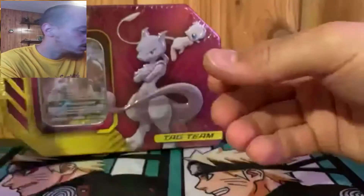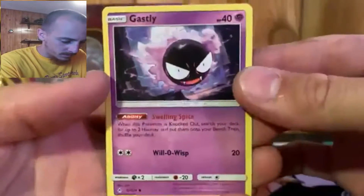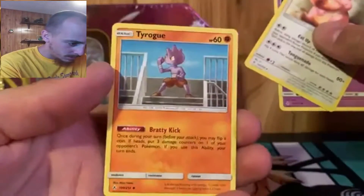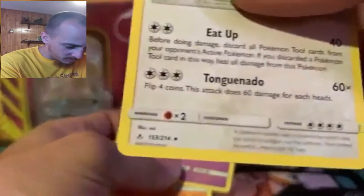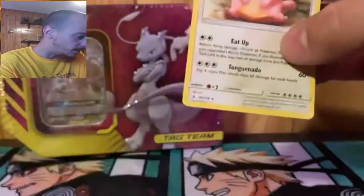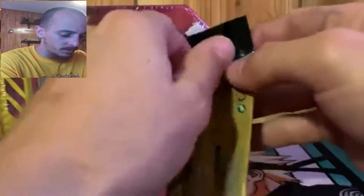This is garbage - another card. All right, so we got Gastly, Lickitung, and a Tyrogue, and our Lickitung is our rare. That fat dude, you're gonna go over there. Okay, let's just keep going.